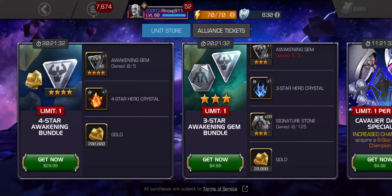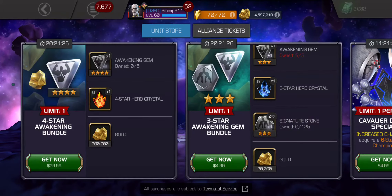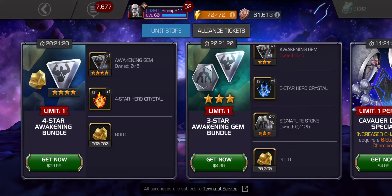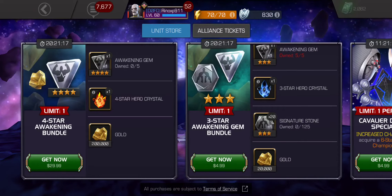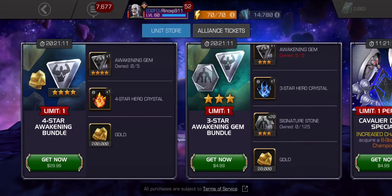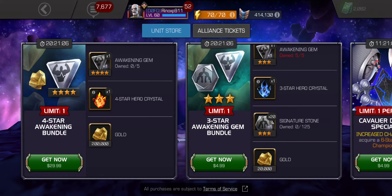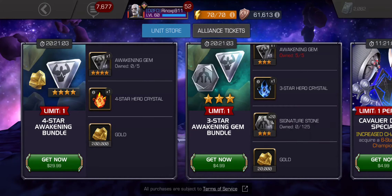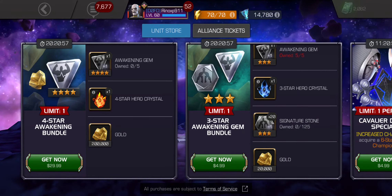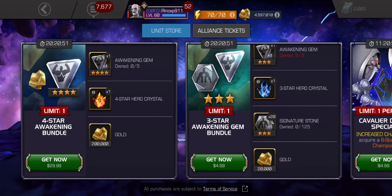The four-star awakening gem bundle — the four-star hero crystal used to be a good offer at one dollar. I think it's still okay for a dollar, not as great as when they first started selling it, but still fine for a four-star hero crystal. The awakening gem bundle is probably worth more than twice as much as a four-star hero crystal, so I'd value it at two dollars. The 200,000 gold should be worth two dollars as well, so that's about five dollars total.